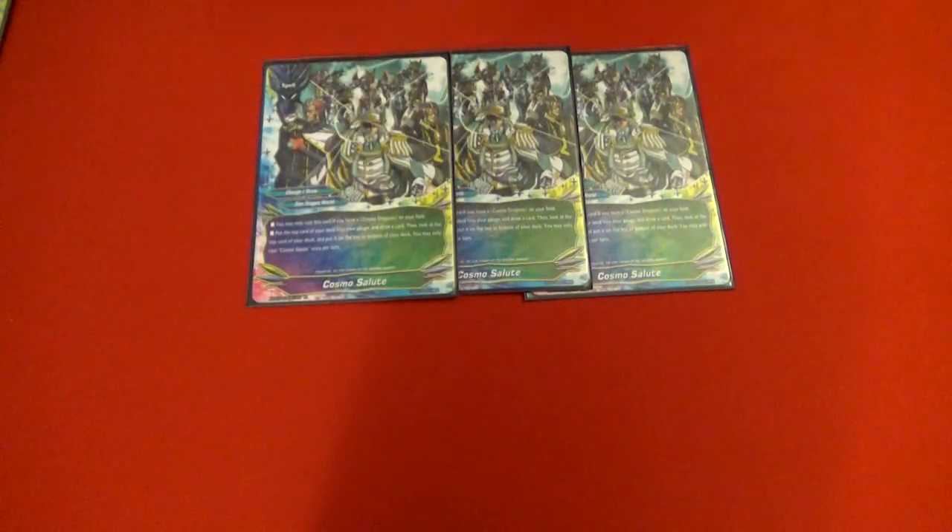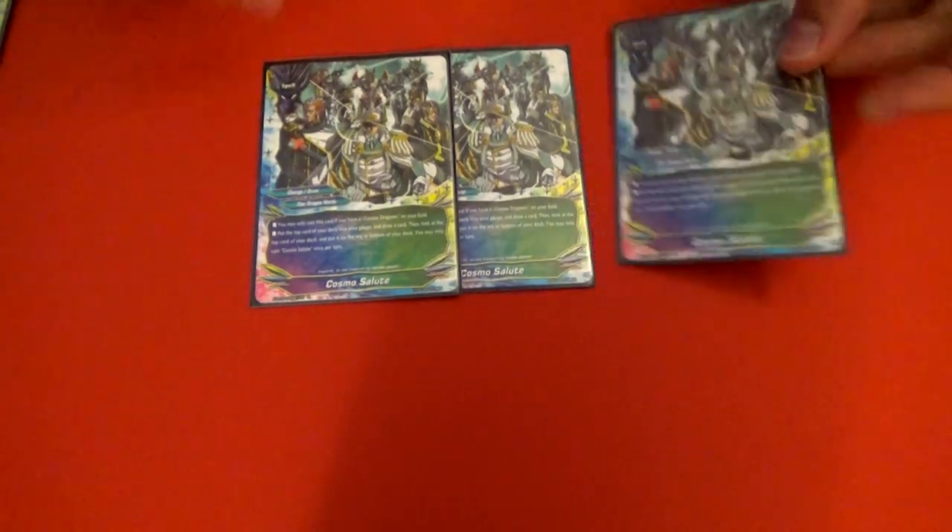Next we have three Cosmo Salutes. All this does is charge the top card of your deck, draw one, check the top card, and put it at top or bottom. The gauge excel is really nice. Drawing cards is always good, and with this deck you usually never dip below three or four cards in hand. This card helps that out even more, and you can set it up with Fifth Focus.